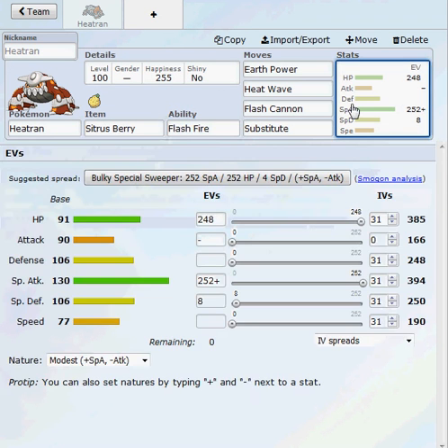For the EV spread, I went with 248 HP, 252 Special Attack, and 8 Special Defense — or maybe 252 HP and 4 Special Defense. I think this is a little bit more spread out.